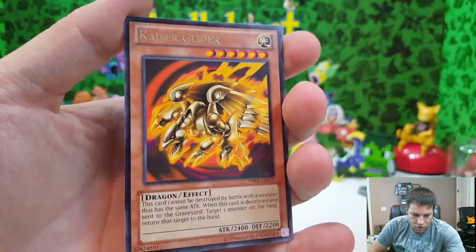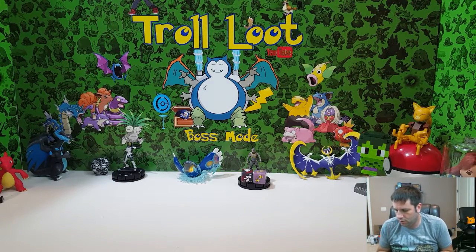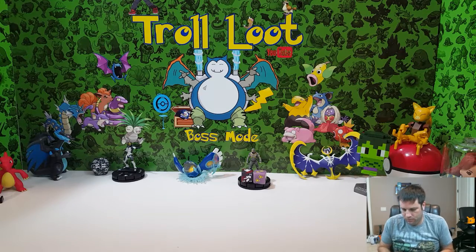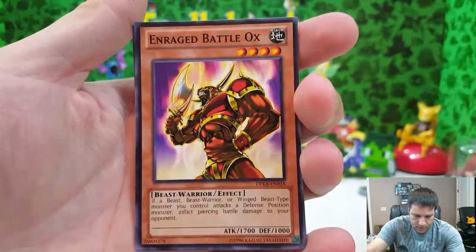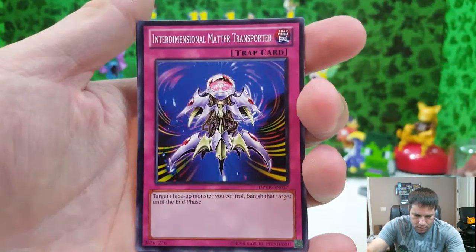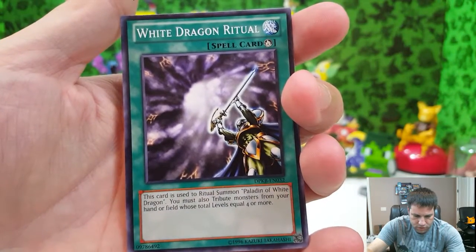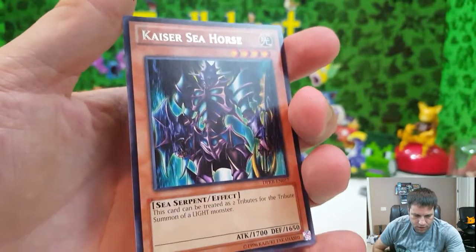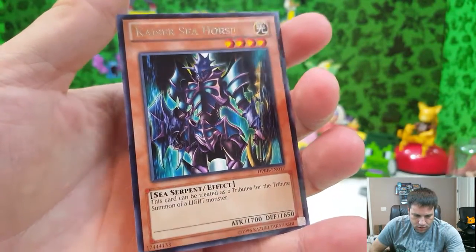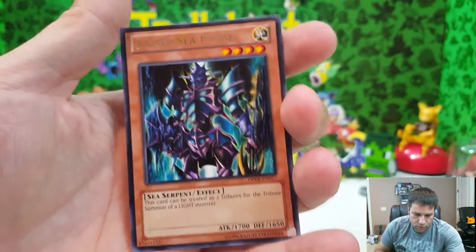The rare from that pack is Kaiser Glider — 2400 attack, 2200 defense, a dragon effect, that's a pretty good card. Also pulled X-Head Cannon, Enraged Battle Ox again, and another Dimensional Matter Transporter. From the next Kaiba pack: White Dragon Ritual, used to ritual summon Paladin of White Dragon — must tribute attribute monsters from your hand or field totaling four or more. And the rare there is Kaiser Seahorse — a sea serpent effect monster that can be treated as two tributes when summoning, one card for two.